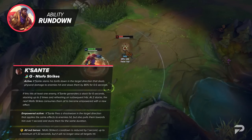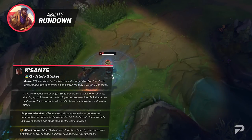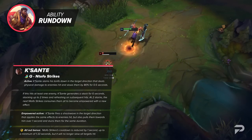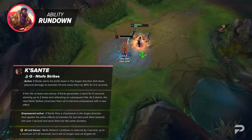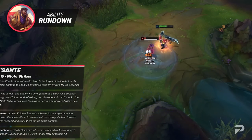The cooldown actually scales with bonus resistances. It starts out at 3.5 seconds, but can be lowered all the way to 1.75 seconds if you reach 250 combined bonus armor and magic resist.